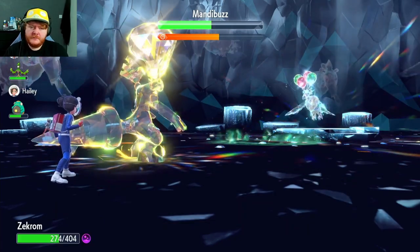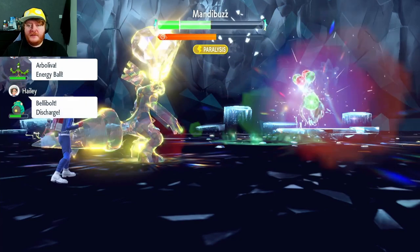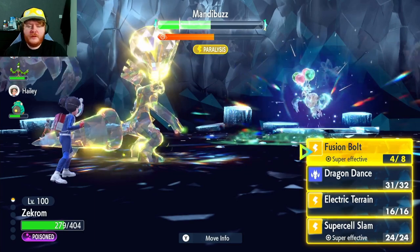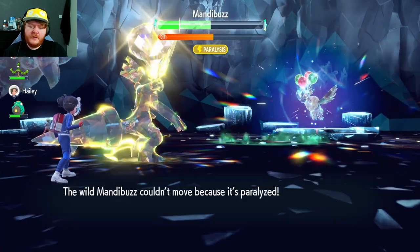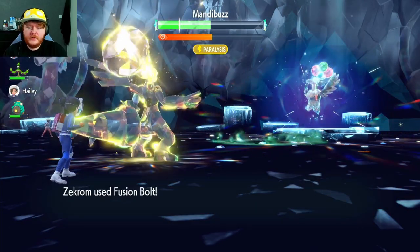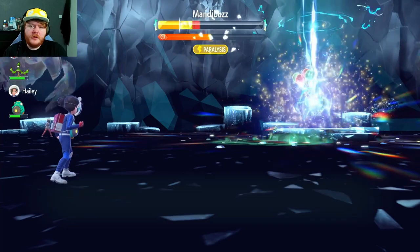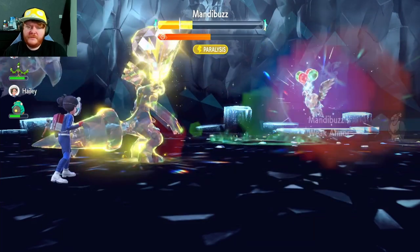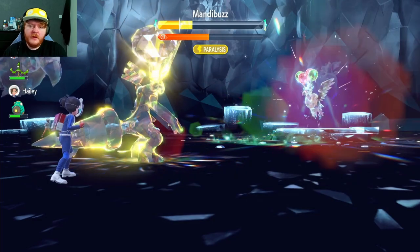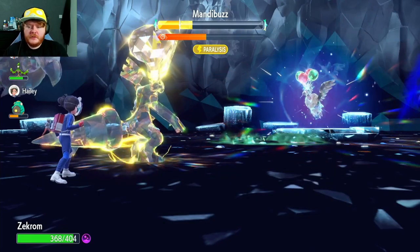In a normal raid, you would just use two or three Dragon Dances and then start attacking after that, then Electric Terrain if needed and Supercell Slam if you run out of Fusion Bolts. Even though he's paralyzed, I'm guessing he's still faster — yes, but he's paralyzed and can't move, so we just get an attack away. I've noticed in this Mandibuzz raid the timer goes down what seems to be faster than a normal raid. Maybe it's because it has Weak Armor or because it spams so many moves. Maybe I'm delusional — who knows?